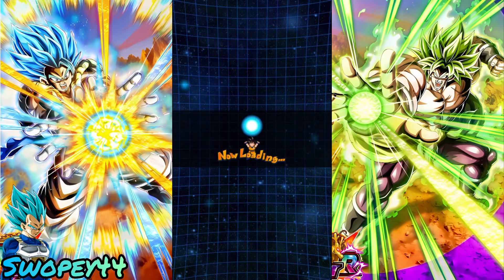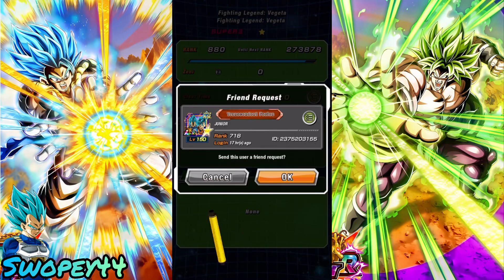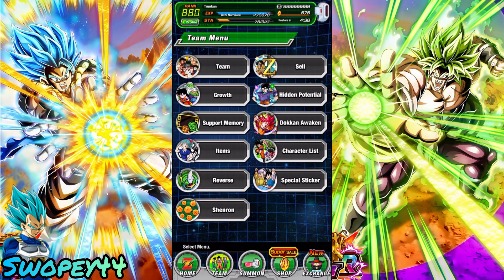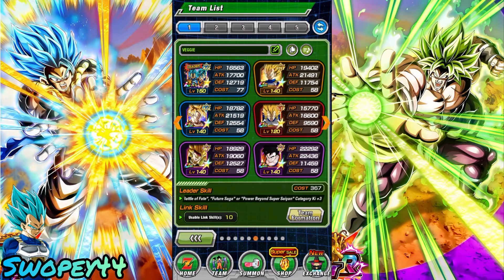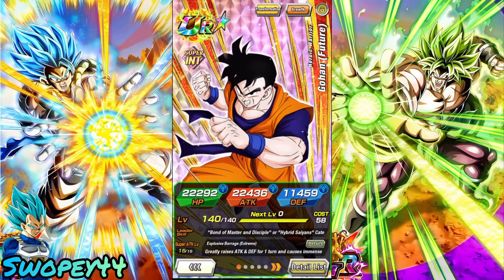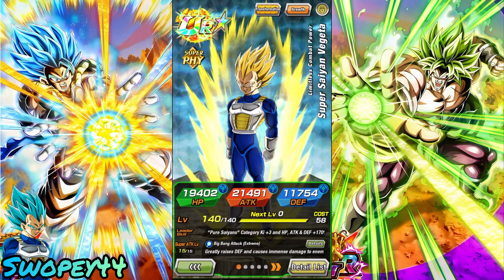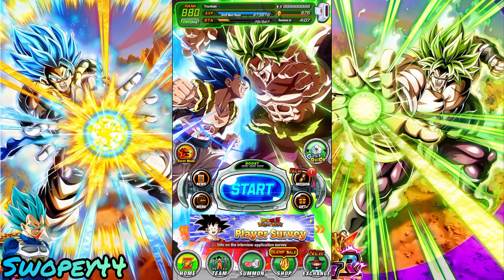Once you get to turn 10 then Vegeta is cooking - but that's a turn 10. I don't know if he's the greatest EZA - they should have given him guard, damage reduction, or dodge or something. The greatly stacked defense is just not enough. Let me know what you think of transforming Vegeta and if you guys are excited for the upcoming nine-year anniversary for JP Dokkan at least - hopefully both versions are synced up by the ten year, cause that will be some very hyped stuff for all of us. Yeah, that's transforming Vegeta for you guys - hope you guys enjoyed, thanks for watching and I'll see you in the next one.